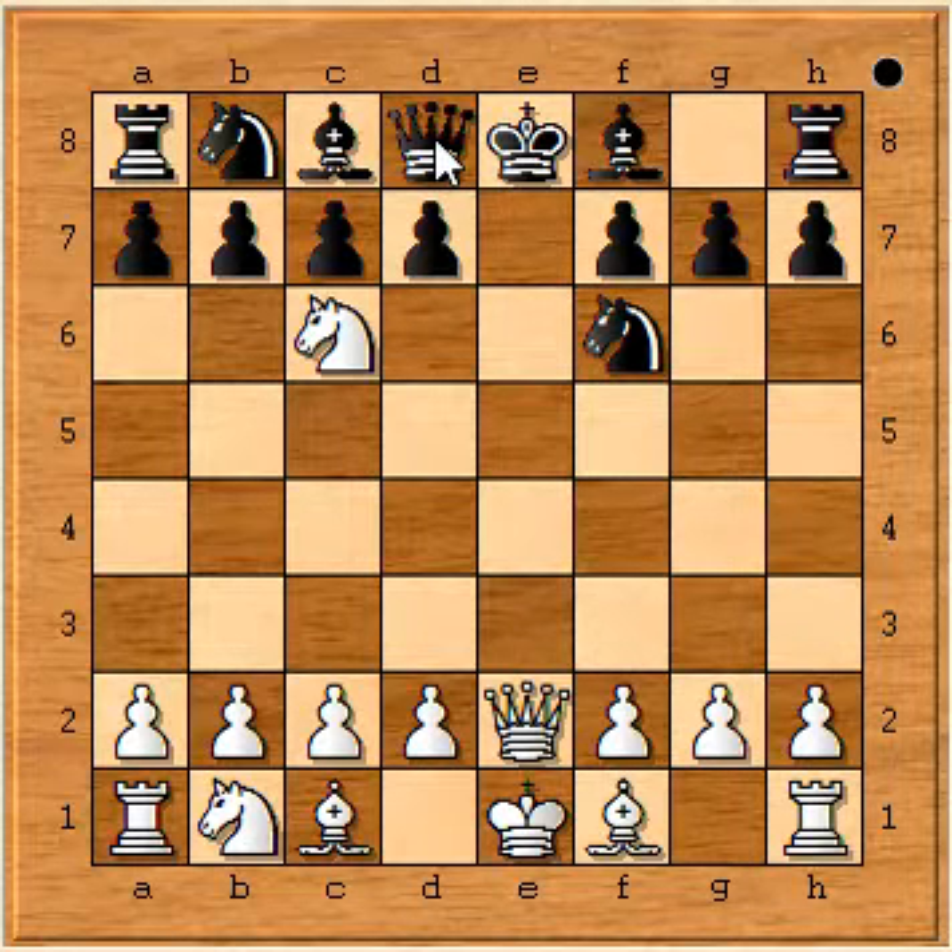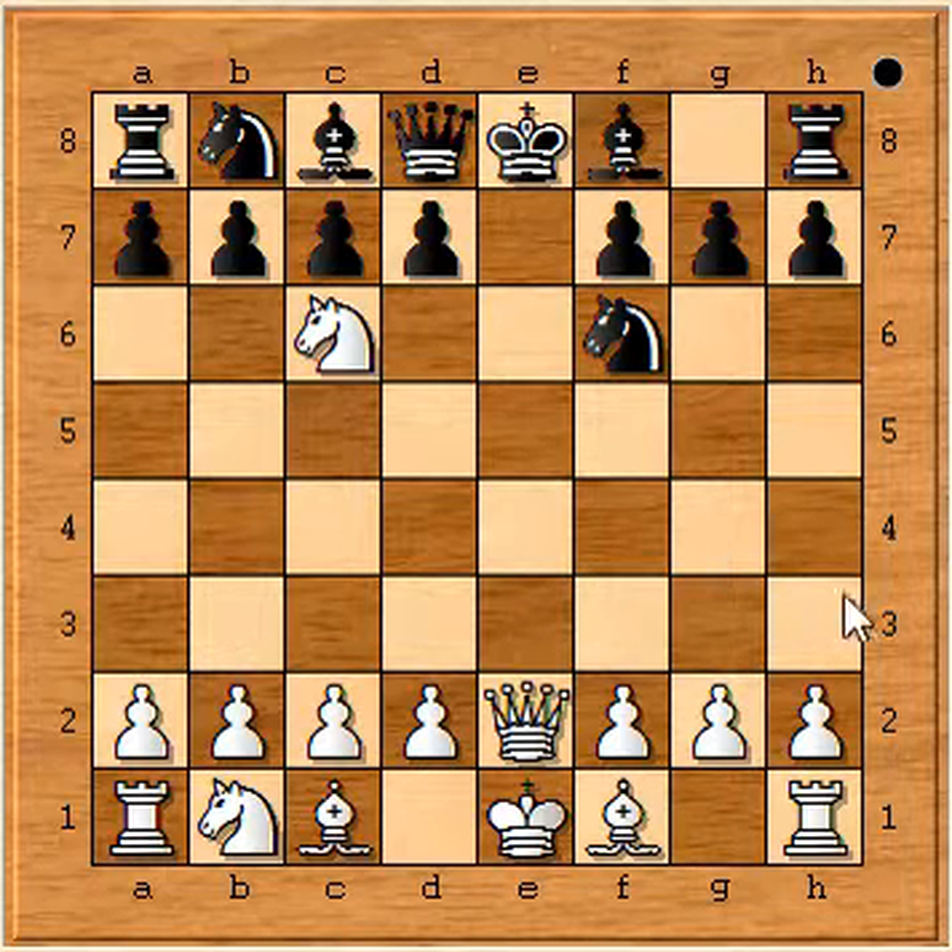If black tries to defend with queen to e7, then we simply capture with our knight. There is no defense — black is losing his queen, and from this position white is winning easily.